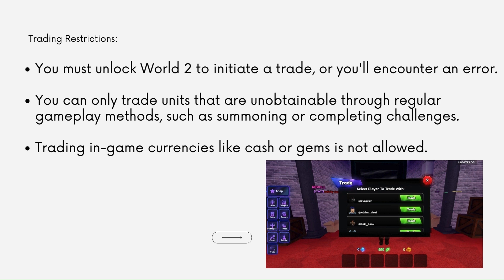Wait for the other player to accept your offer. Trading restrictions apply: you must unlock World 2 to initiate a trade, or you will encounter an error. You can only trade units that are unobtainable through regular gameplay methods such as summoning or completing challenges. Trading in-game currencies like cash or gems is not allowed.